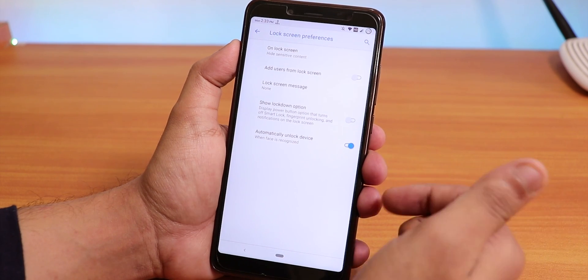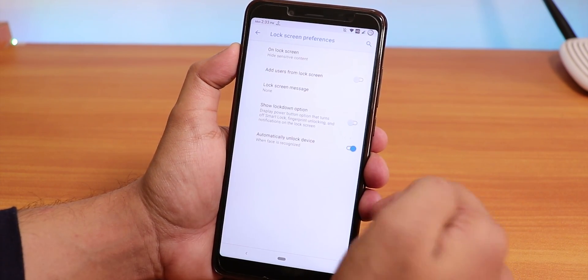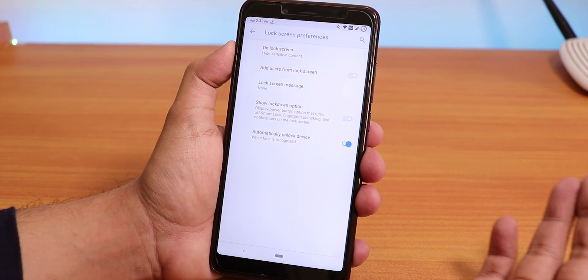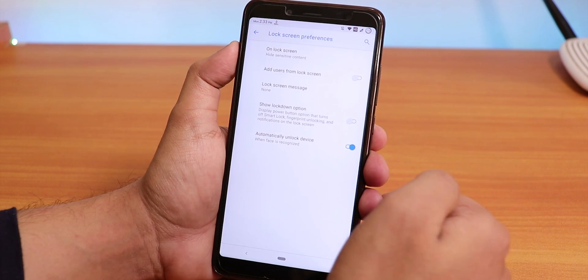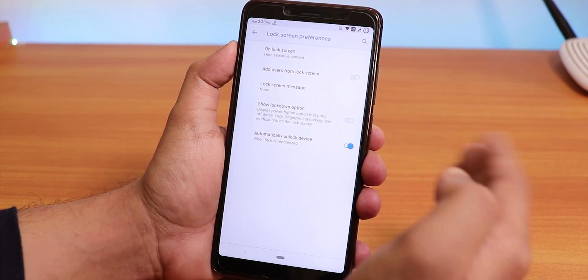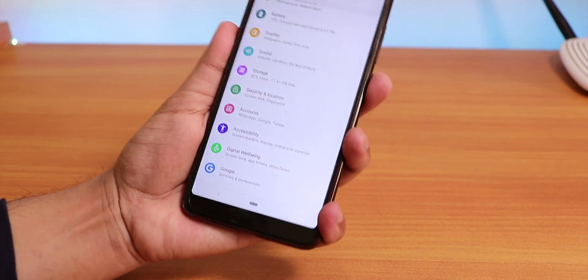When flashing the ROM, flash both the ROM file and the GApps file — I flashed micro GApps. If you reboot after just flashing once, you won't see the face recognition option inside Smart Lock. So after setting up the ROM, go back to recovery and flash the GApps again.